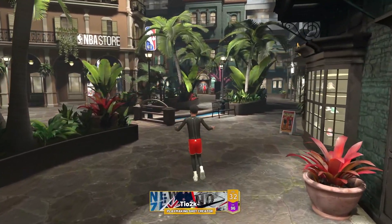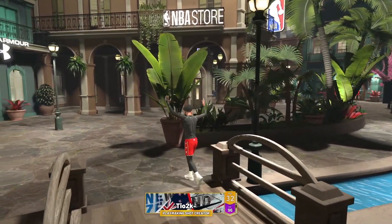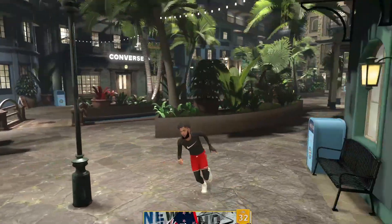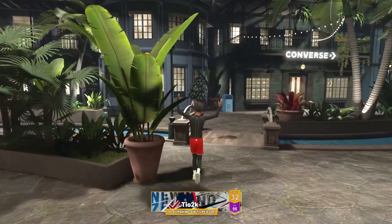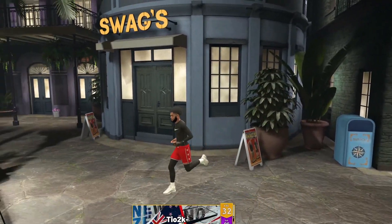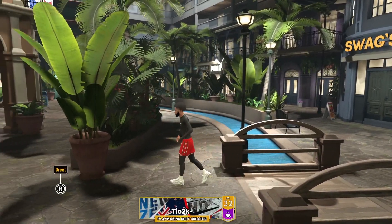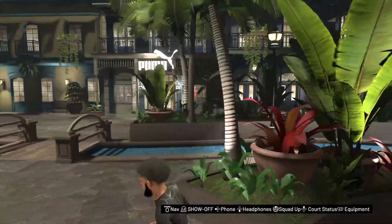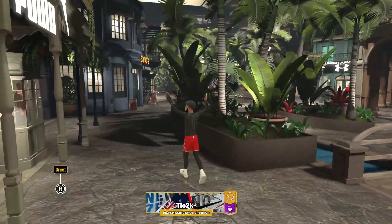Just a couple hours ago, the Halloween clothes came out on NBA 2K22. Every single year they come out with limited clothes for every holiday, and the Halloween clothes are the most sacred, favorite clothes that everyone wants. They're in Swags and they're expensive. On my other account I bought all the clothes, and on this account I'm going to buy them later — I just got to get some VC. But I'm still going to show you guys every single fit and clothing item in the store, what I would buy, what I'm personally going to buy, how much it costs, and then I'll give you some drippy fits you can wear with it. Let's get into it.